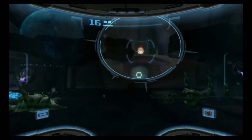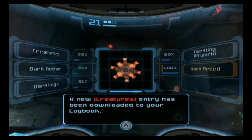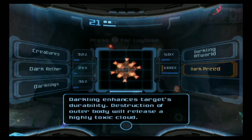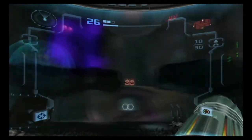Up there you can see one of our Dark Aegon keys that we're going to need, as well as a new enemy — the Dark Pryde. Darkling possesses a gas-filled cyborg. Darkling enhances the target's durability. Destruction of the outer body will release a highly toxic cloud. These are the puffers of this game.